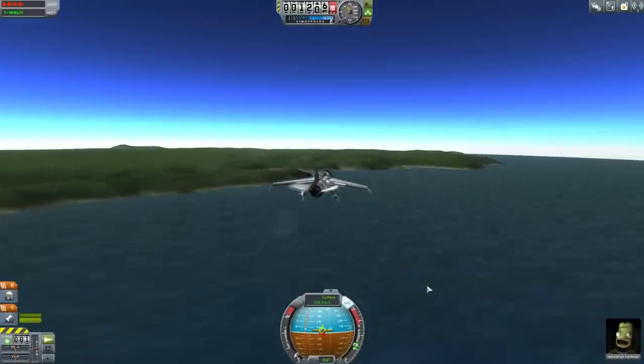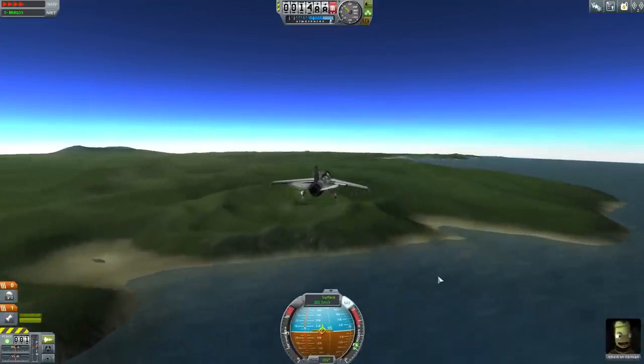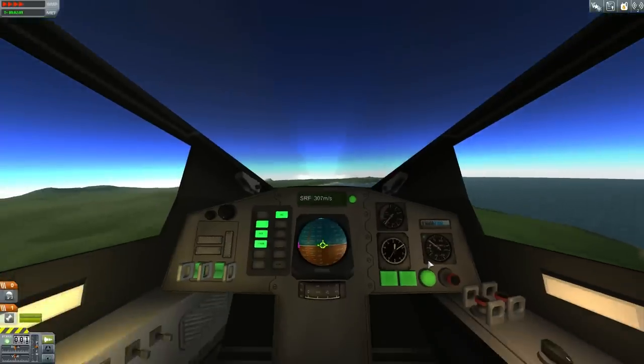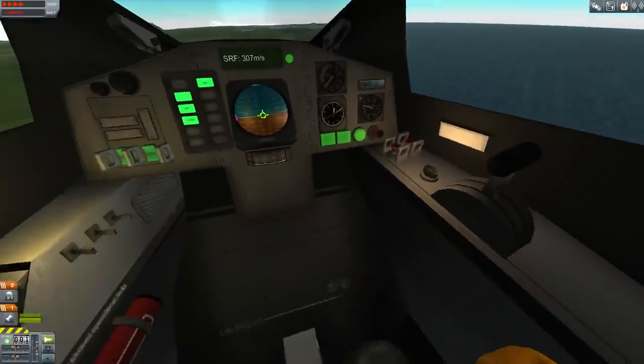Hello, this is Scott Manley here, following on with my little tutorial for career mode. We have a plane heading out on a visual survey mission, and it's going to be a little bit of a flight. So I thought I'd show you this — this is in-flight IVA mode, internal vehicle activity, the opposite of an EVA.